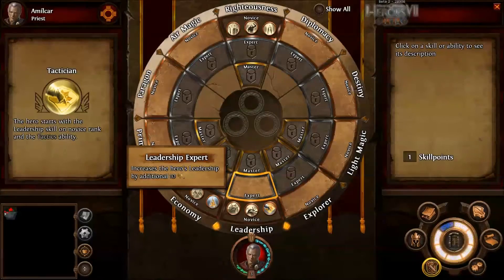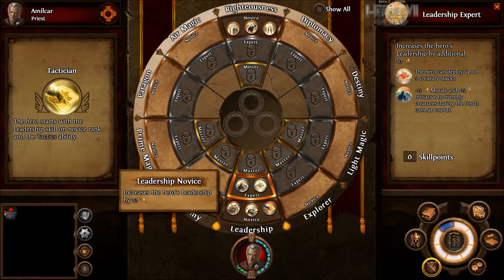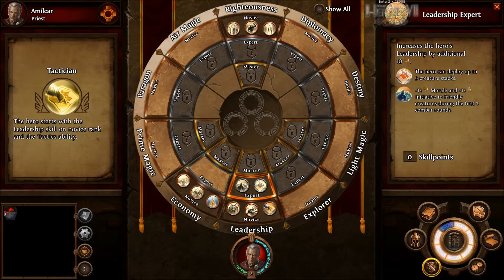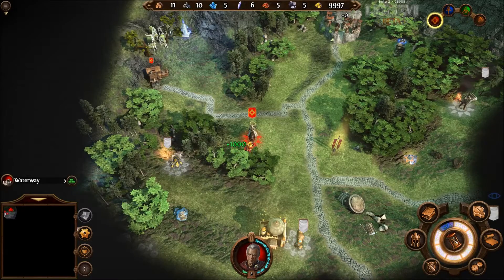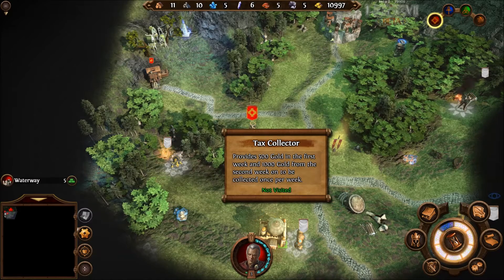So if I go into expert, can I learn that? Cool. So you add one — open that. Learning. I want the gold and then the steel. Tax collector.